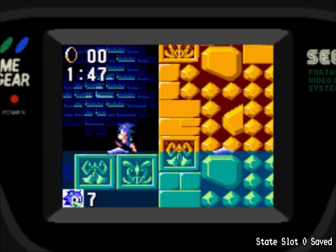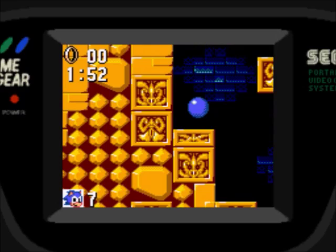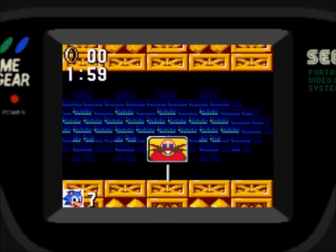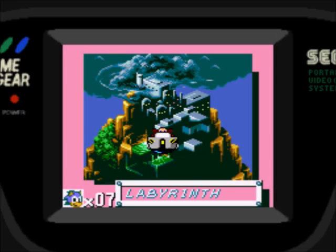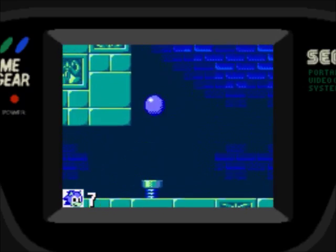You don't want to miss the Chaos Emerald because it's coming up - there it is! Now we're moving on to the next act, which is the boss act. In this act you're completely underwater, and I don't think there are any air bubbles.